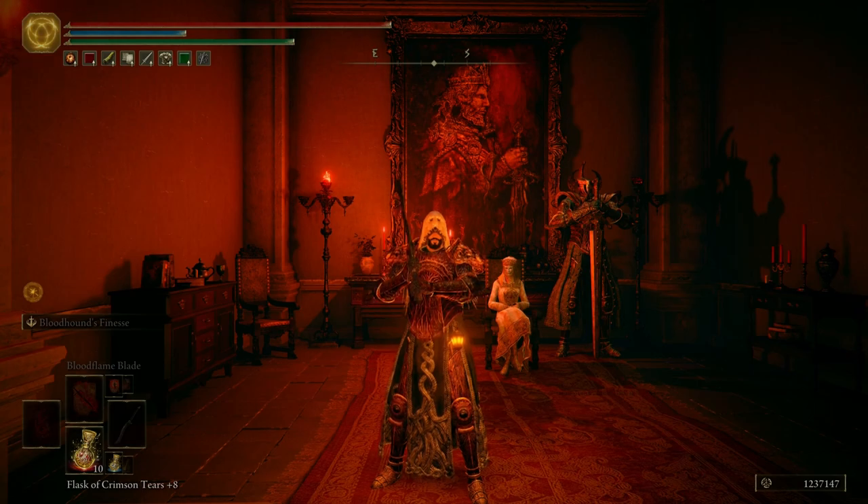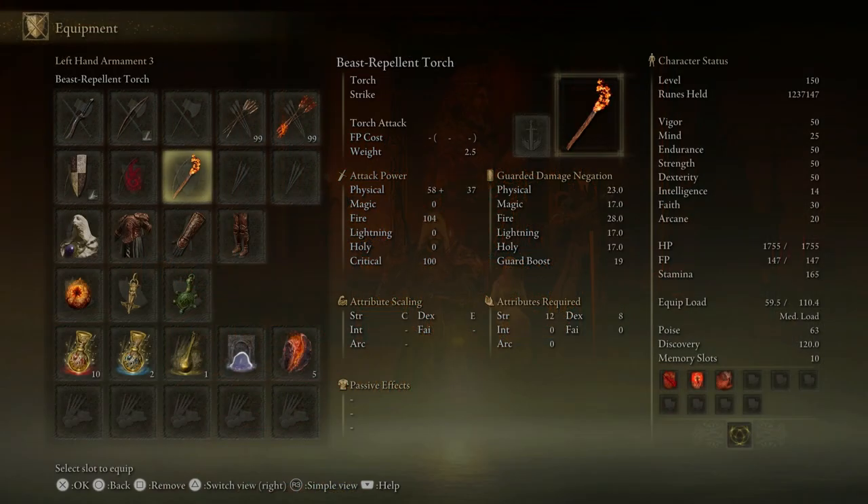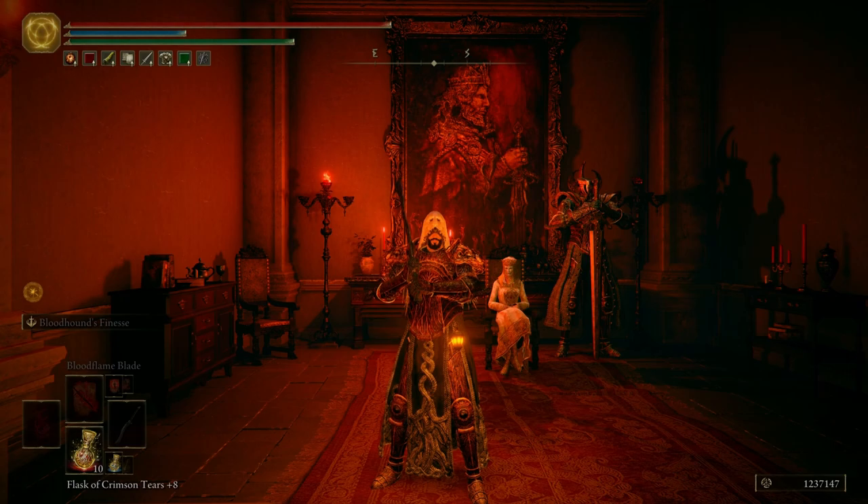Today we are going to be making our way through the Volcano Manor. But first, like always, let's talk about everything I did off screen. I only did a couple of things. First things first, I went ahead and I put on the Beast Repellent Torch — this is going to be handy a little later into the episode — along with some Fireproof Dried Liver. Alrighty, now that that's all been said, let's go ahead and get started.